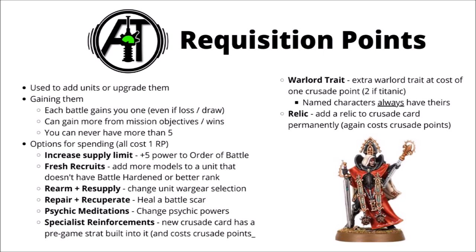Let's talk about requisition points, which are how you add more units and abilities to your army. You gain one at the end of every battle whether it's a win, draw, or loss, and again you can get more from winning missions or achieving certain objectives. You can't save up more than 5 requisition points, though there's not massive advantage to doing so. Each spend costs 1 requisition point. Firstly, you can increase the supply limit for plus 5 power to your order of battle to include more units. You can expand a squad already in your order of battle by adding more models, as long as the unit doesn't have Battle Hardened rank or better.